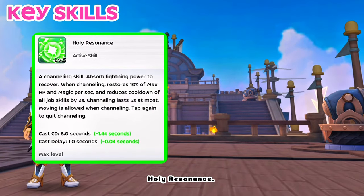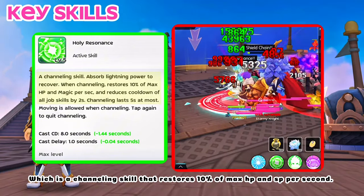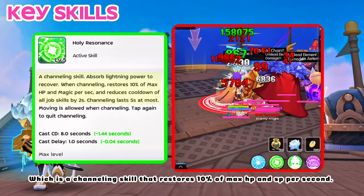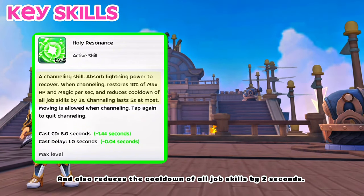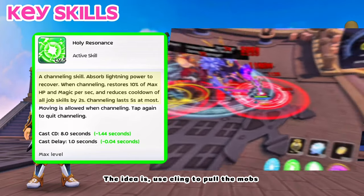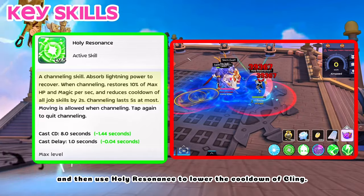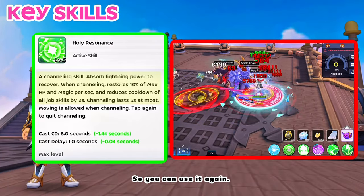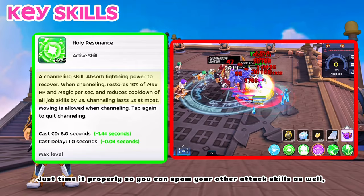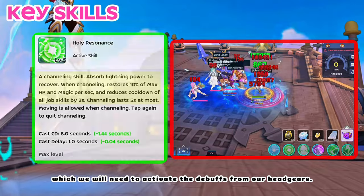For sustain, Holy Resonance is a channeling skill that restores 10% of max HP and SP per second, and also reduces the cooldown of all job skills by 2 seconds, which you can use as a combo with Lightning Cling. The idea is: use Cling to pull the mobs, then use Holy Resonance to lower the cooldown of Cling so you can use it again. Just time it properly so you can spam your other attack skills as well, which we will need to activate the debuffs from our headgears.